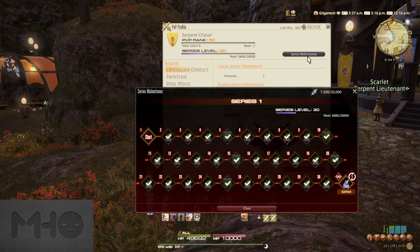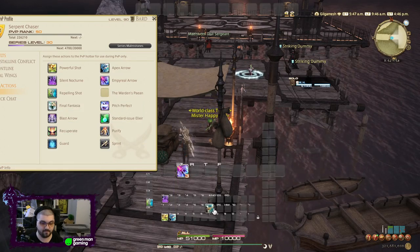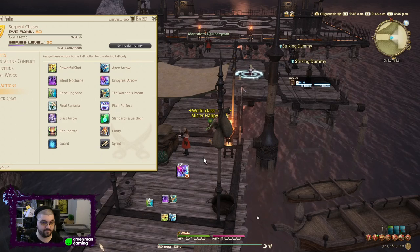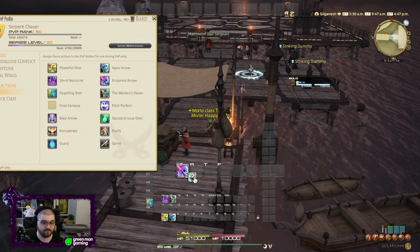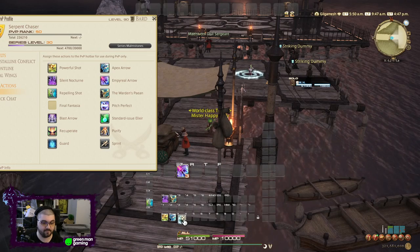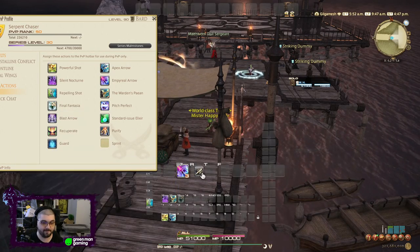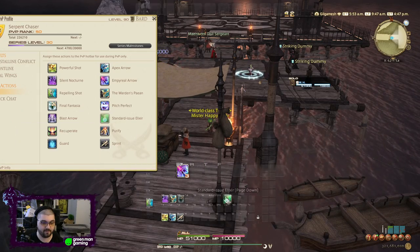Before going into Crystalline Conflict, visit the Wolves' Den and set up your PvP hotbars and HUD. PvP uses a completely different set of skills found in your PvP profile in your character options. Read these carefully, as each job has different interactions within their own kit and different PvP skills altogether. You also have several skills that are consistent across every job you'll play, and we'll cover those right now.